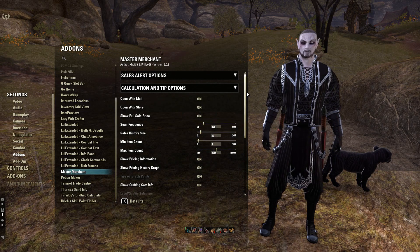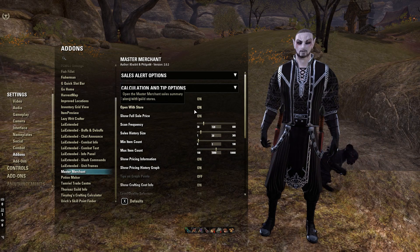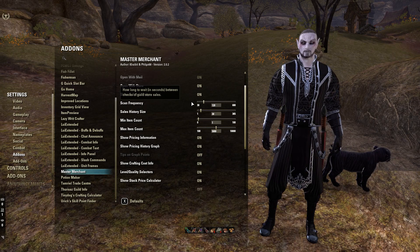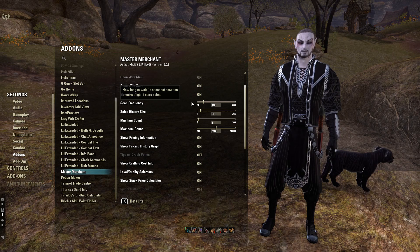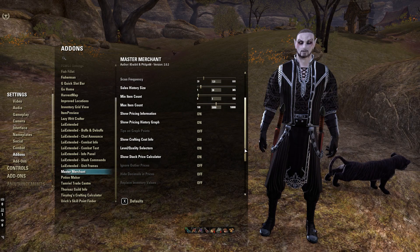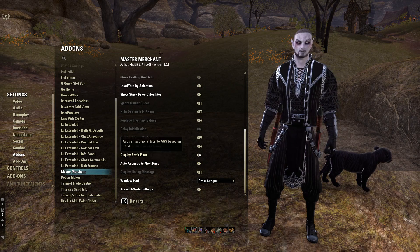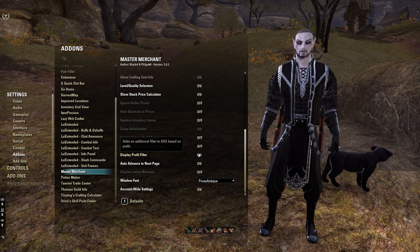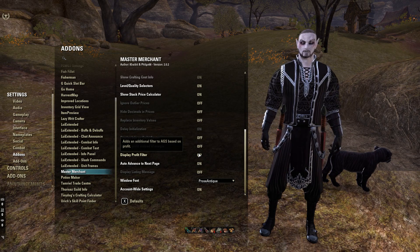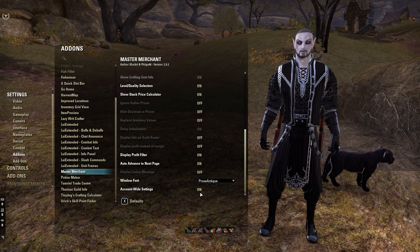The rest of the settings are really down to what you want. I personally like to have Master Merchant open and show me information when I'm in the mail and when I'm in the store. Things like scan frequencies — the less you're scanning, it might take a lot longer. I've got more or less everything on default and haven't really changed much. The one I would recommend making sure you've got enabled is Display Profit Filter. This comes in handy later — you can go through the Guild Traders and search via profit margins. If you're looking for items to flip and resell, this is great for that. Also make sure you've got the account-wide settings on so you only have to set it up once.